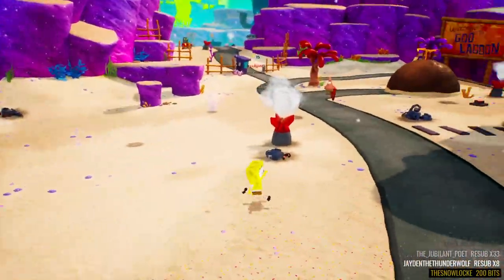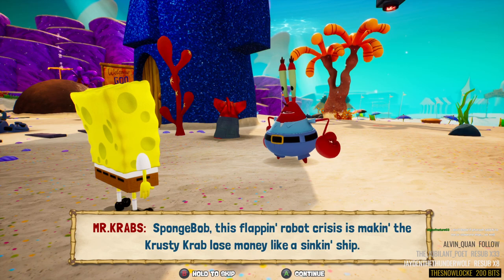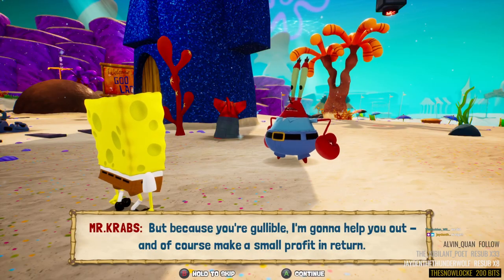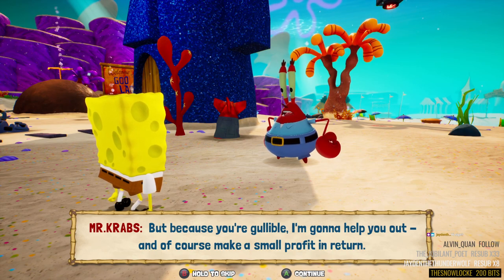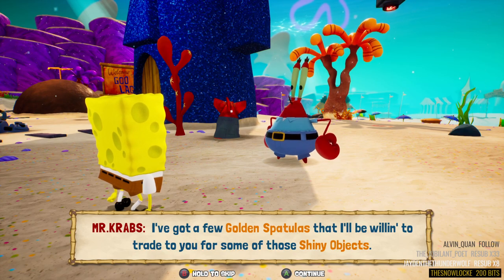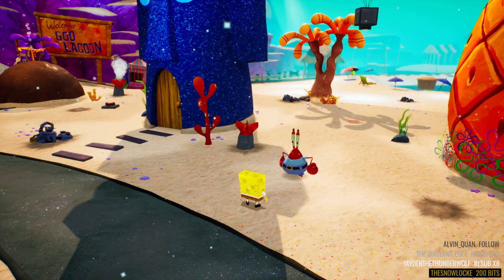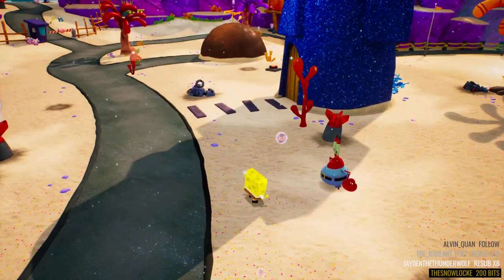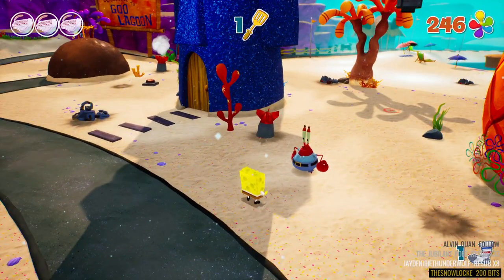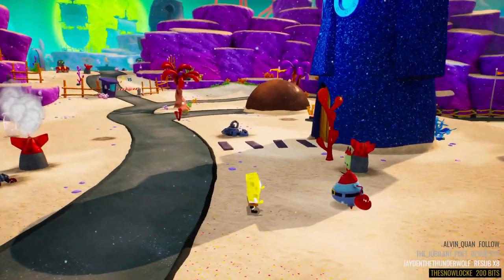I think I got all the stuff I can right now, so let's go ahead and talk to people. SpongeBob! This robot crisis is making the Crusty Crab lose money like a sinking ship — no money means no more Crusty Crab, no more Crusty Crab means no more fry cooking for you! Because you're gullible I'm gonna help you out and of course make a small profit in return. I've got a few golden spatulas that I'll be willing to trade for some of those shiny objects. So I gotta give him shiny objects for golden spatulas — Mr. Krabs is kind of crappy like that, but alright fine.